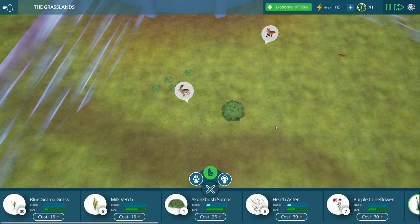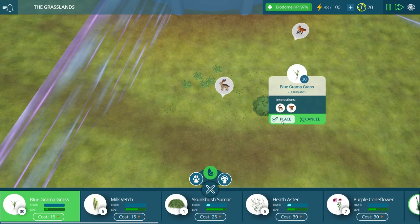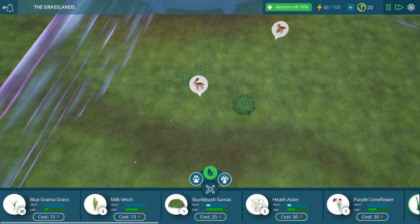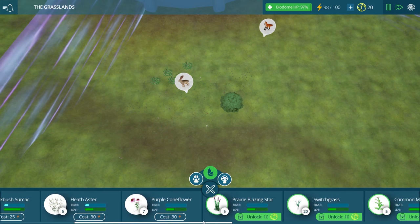So it sounds like we just need a lot more plants and grass in here for them, otherwise they're going to run out of food very quickly. Let's keep placing more grass all around here so they have plenty to eat. The leaf bar is very low on the blue grandma grass, so maybe we want something with a bit more leaf coverage. We have a couple of flowers here which we unlocked in the previous episode.